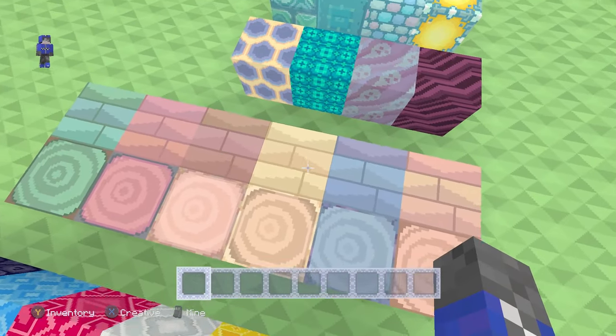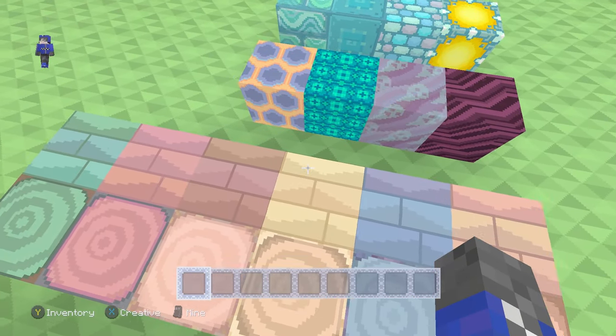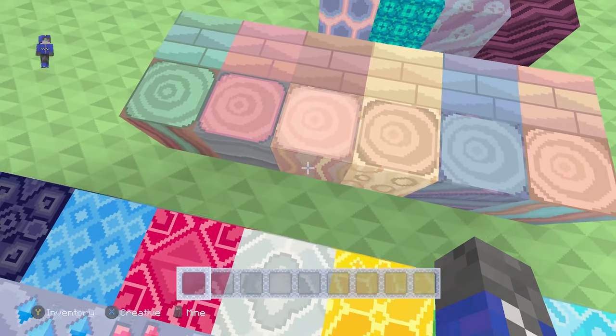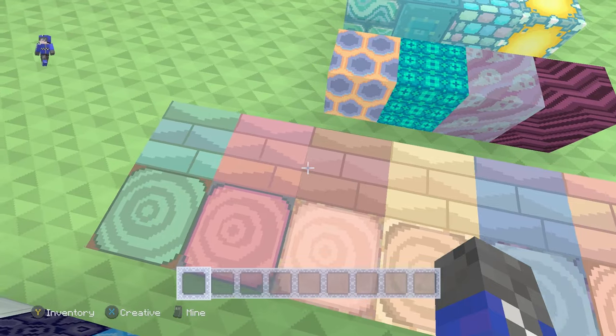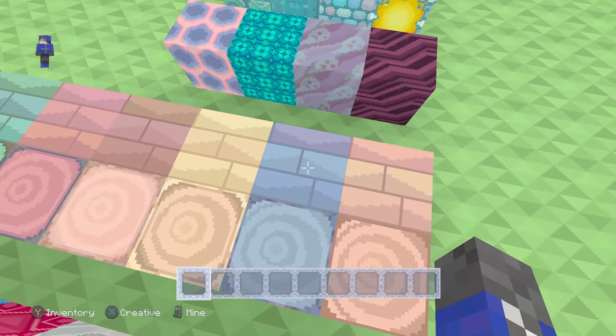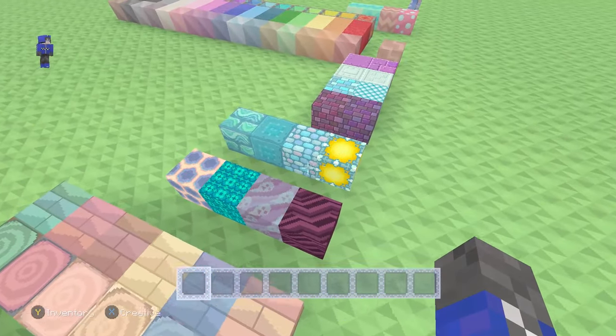We've got a little bit of regular birch, but a little more yellow. Then we also have the jungle, which is a bit more brown and orange with some pink and red. Dark oak has green, we got pink, sunset, then we have blue. So the wood, the ores — very nice. Starting strong off right now, I have to say.